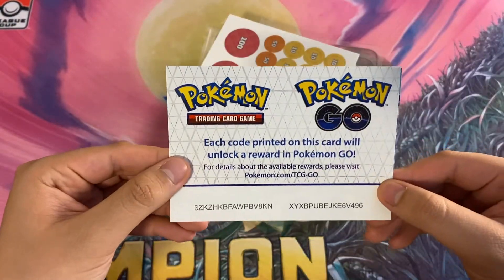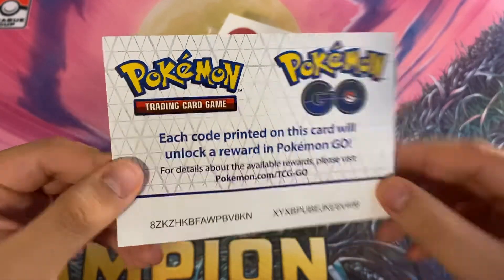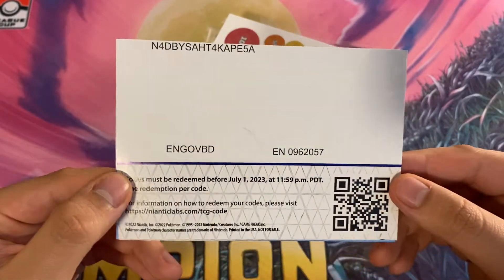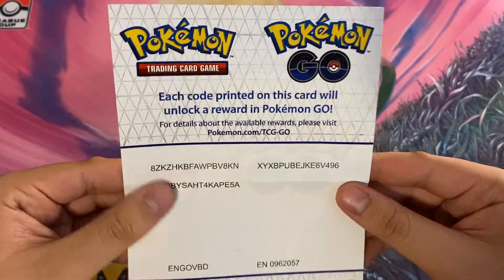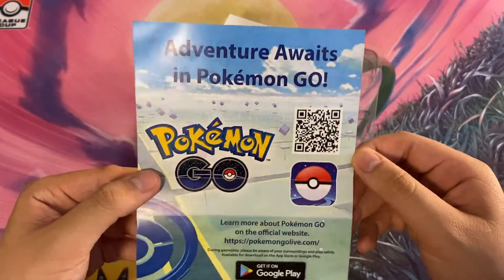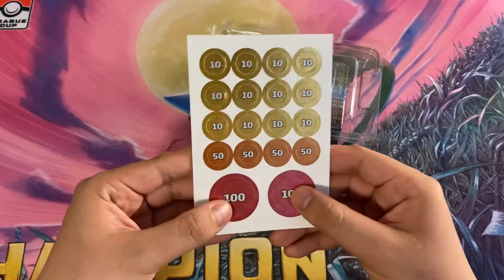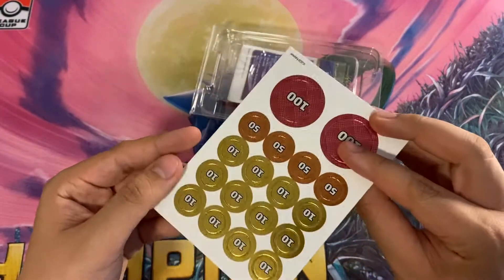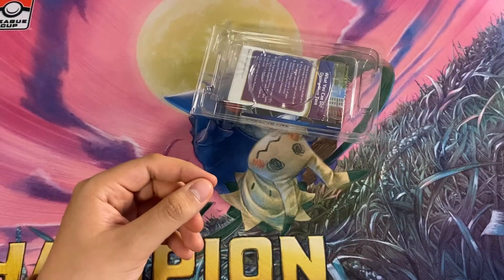We then have codes — each code printed will unlock rewards in Pokemon GO if you play Pokemon GO. These codes work. It folds out, so there are some codes for you, and the back is just Pokemon GO branding. Pretty cool. We got the damage counters, which are paper — I might actually start using these, they're actually pretty cool.